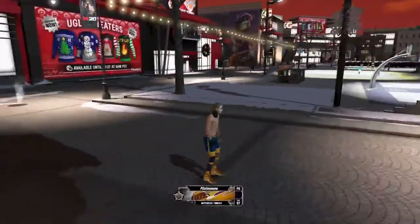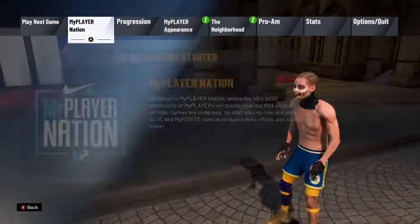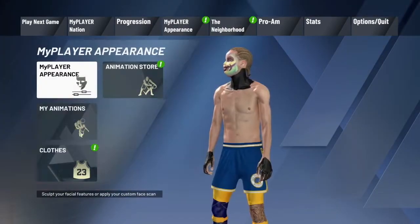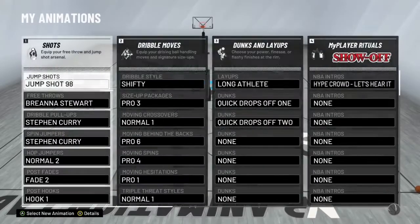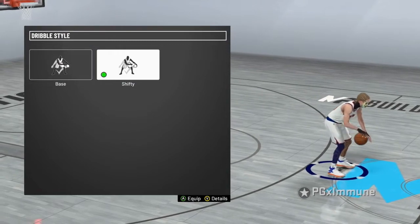Alright, so this video is gonna be like a dribble tutorial and dribble animations. Let me give you right now my dribble animations. Let's go to my player appearance, let's go to my animations. So dribble style — I use Shifty. I like Quick as well, but I use Shifty.